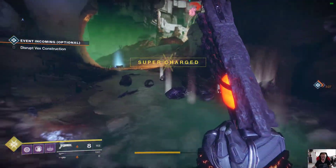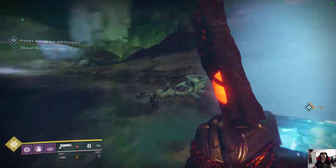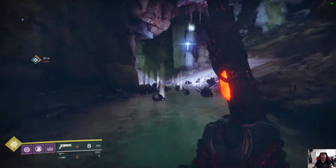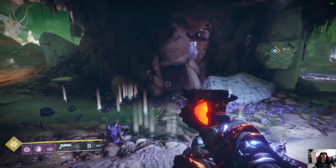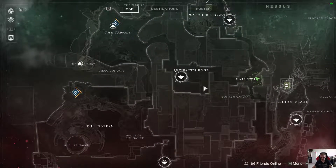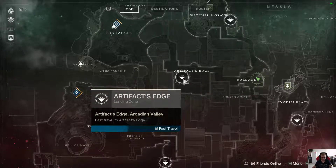To get the Masterwork, you have to deliver a thousand tokens to Future War Cult in the Faction Rallies, which is crazy. It took me like five days doing this for like two or three hours each day.